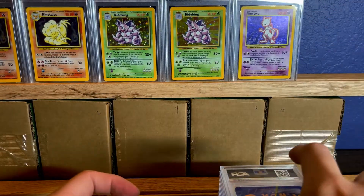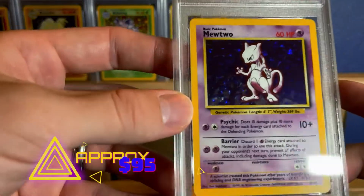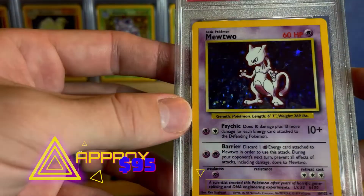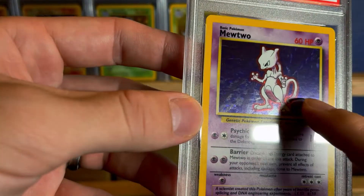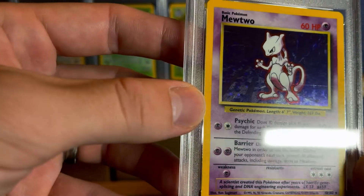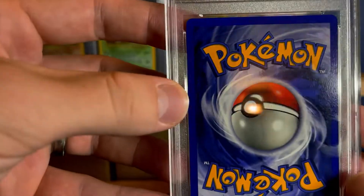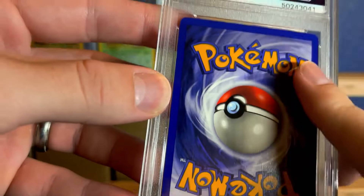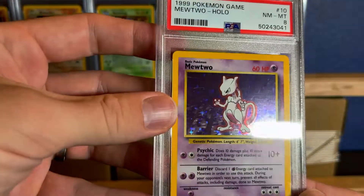So we started off with 12 on Ninetales. Nidoking is 11. Mewtwo is number 10. So this is a PSA 8 — this one's in a lot better condition. You can quickly tell from not having very many scratches. There's a big print line right there that you can easily see, but not too many white spots either. Very nice card.